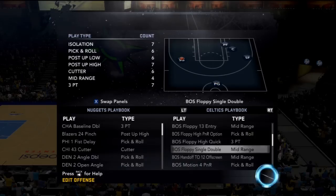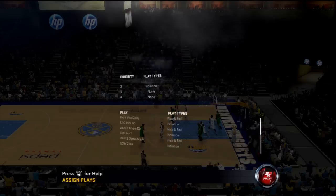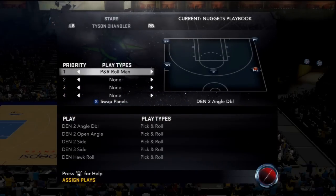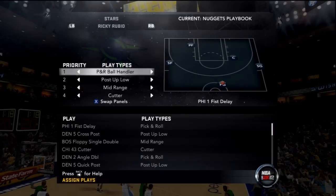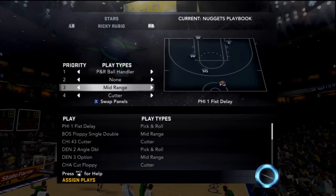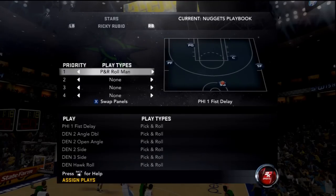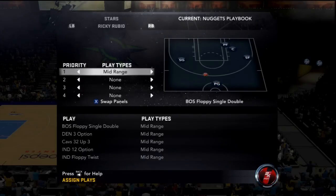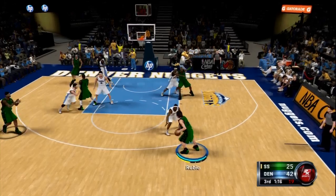So when you pick the play, you usually want to replace it with the play type higher up on the left side. I put my mid-range play at the very top — mid-range usually works as a three too, by the way. So when I pick a mid-range play type on Ricky Rubio's list, it will be the first play that shows up when I go to the play menu. You usually want to put the play on the person who's shooting, but you got to check the preview. Even though I put it on Ricky Rubio, it shows it's going to go to the shooting guard, so it's fine.